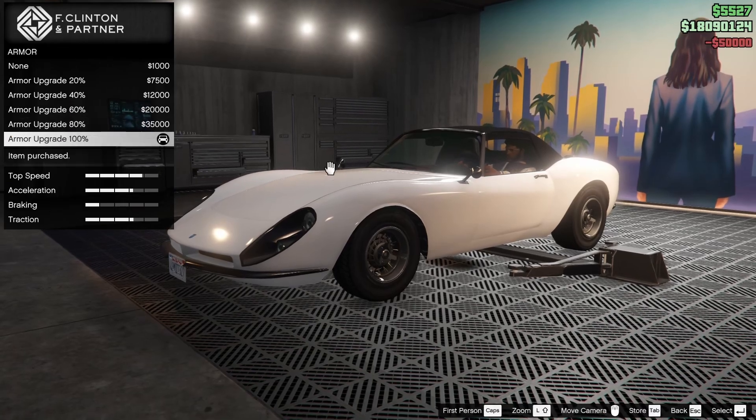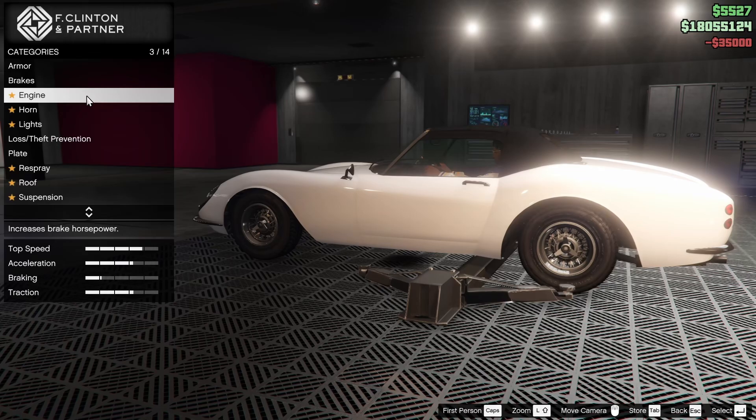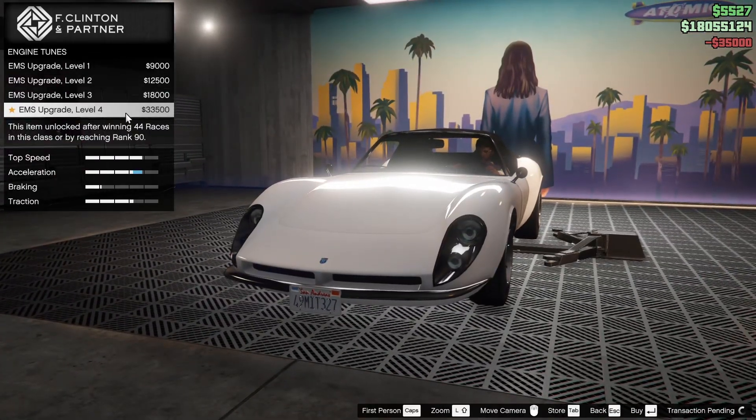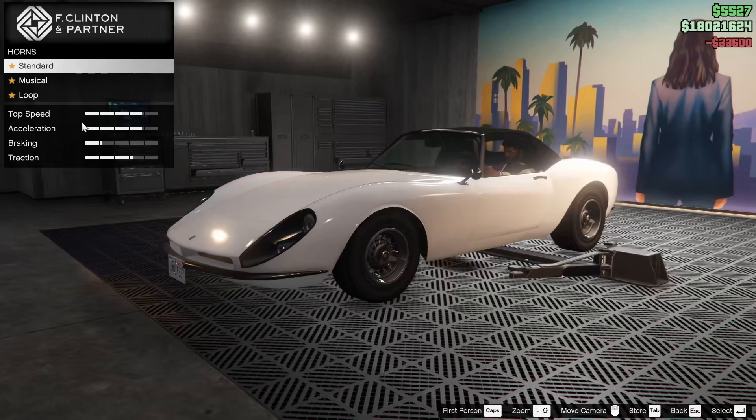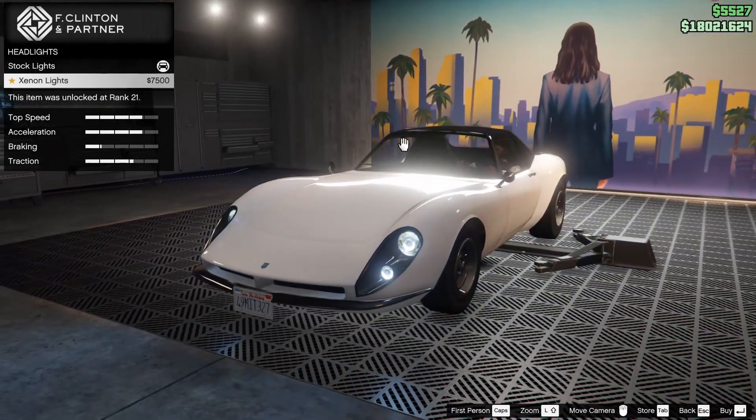We're going to start off with the armor — going all the way up on this. The brakes got to go all the way up as well, because obviously we need this thing to stop as well as possible. Engine, we're going to go all the way up there too. For the horn, I'm not going to change that. For the lights though, we are going to go Xenon.